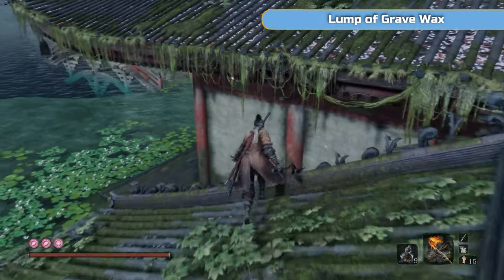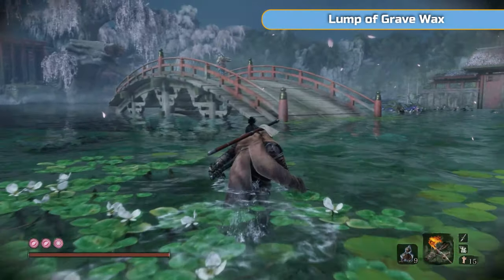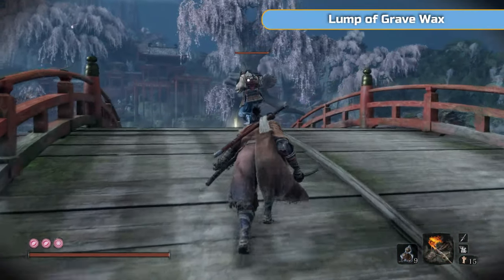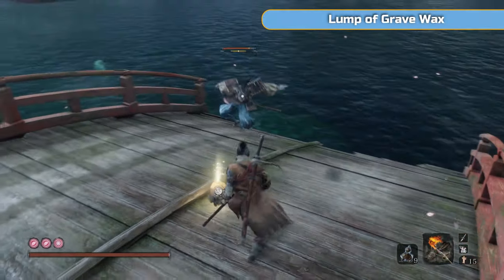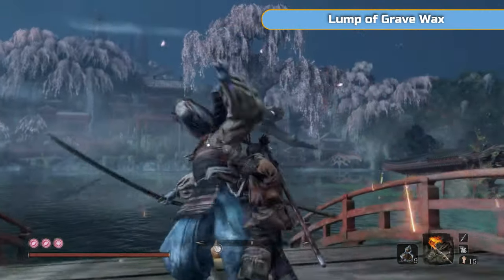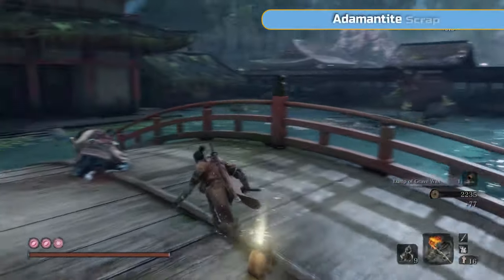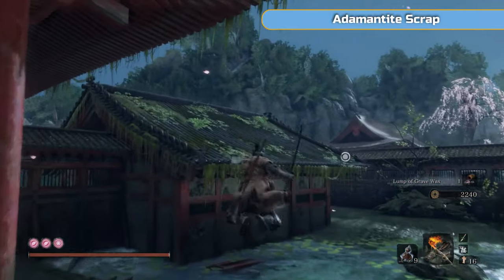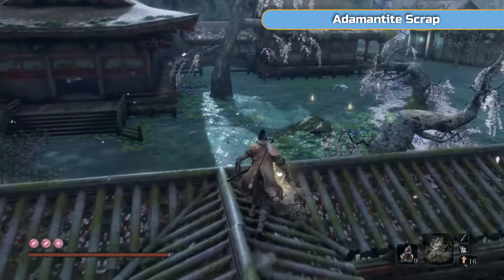There's a pretty decent farming place coming up. We'll go and get this one on the bridge because they are guarding a lump of Grave Wax, which is a rarer material. No matter how hard you try, you cannot stealth up on this one — they see you straight away. So get ready for a bit of a fight. There's also a new type of dog in this area — a lightning dog — but they are just as easy to kill as the regular dogs with shurikens, so have those ready.